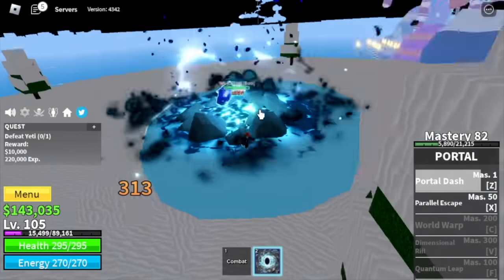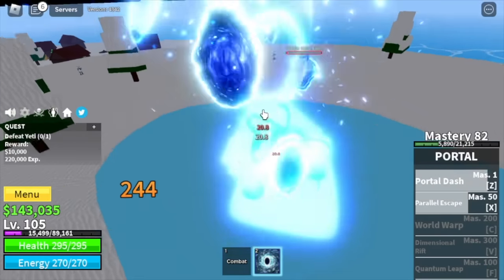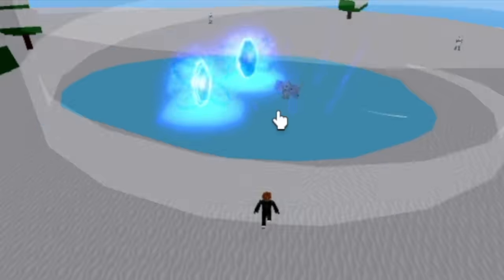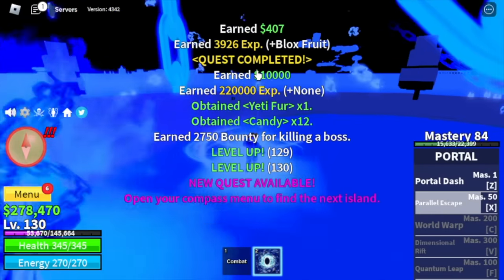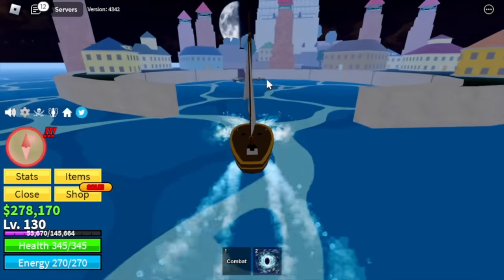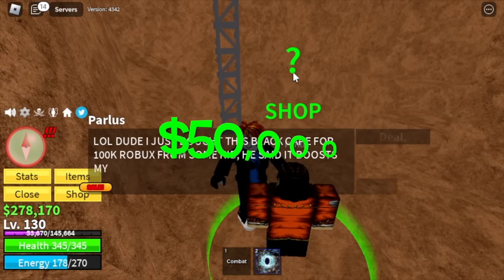We skipped lots of mobs — we skipped the Island Desert. Sad to say, but this is the fastest way to grind this fruit. We're gonna server hop until you reach level 130. After that, head to the Marine Fortress. Don't forget to buy the Black Cape located in this tower — you can buy it for 50,000 Bellies.